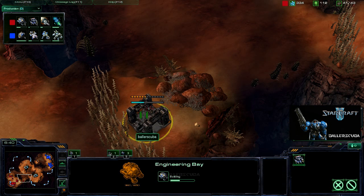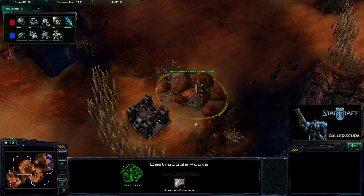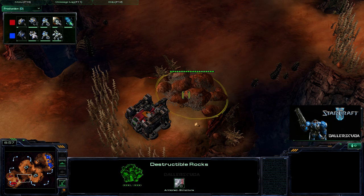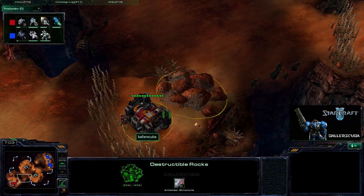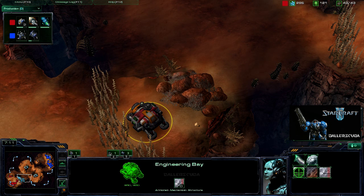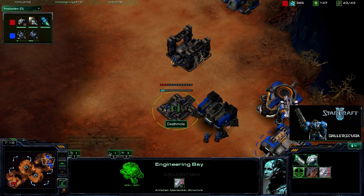I get my engineering bay down. I'm always iffy on placement — I never know a good spot. I do want to hide it but I don't want it to be susceptible to attack. Here is pretty susceptible, but I will be able to hear them going for the rocks first. Of course, if they came in with air units such as a medevac drop or banshees, then that would be very susceptible to going down early.